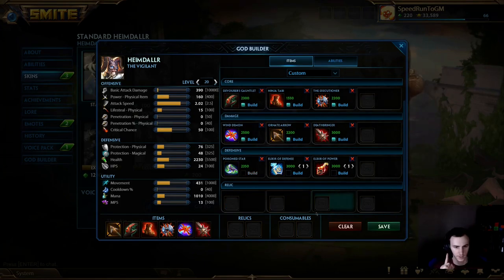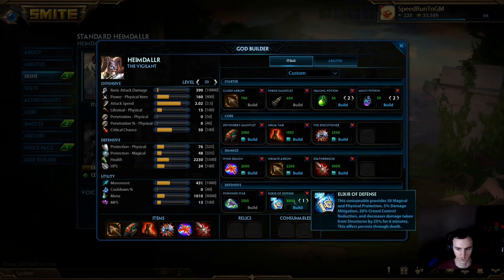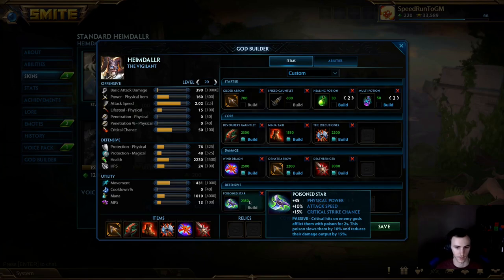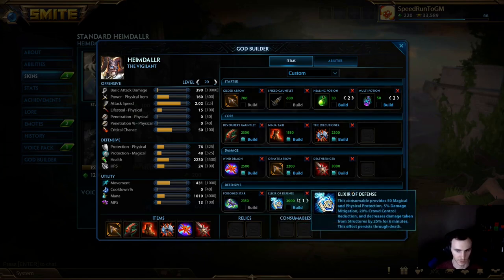One more thing - I know people are going to ask what to sell boots for. Personally, I would slam a 3k potion because you really don't want to lose Ornate stacks. Farming up to sell boots means farming about 3000 gold for an item like Poison Star. So if you want more damage, get Elixir of Power; if you want to survive more and you're getting dove, get Elixir of Defense. People in SPL on Saturday were selling boots for Poison Star - it's still up for debate. Poison Star does get you to 85% crit as opposed to 70%, but Elixir of Defense gives you prots and damage mitigation.